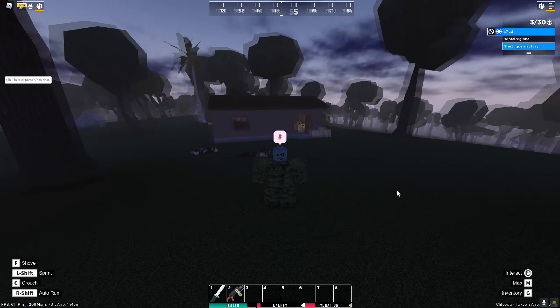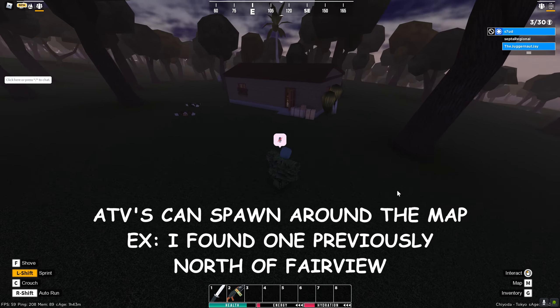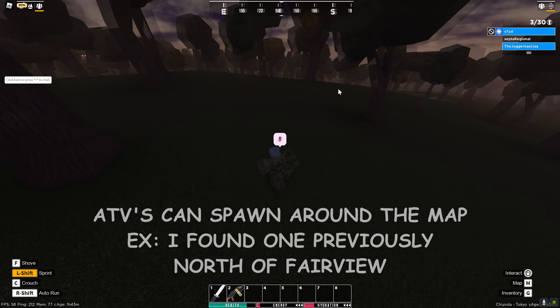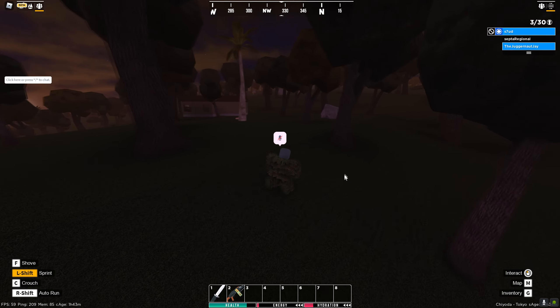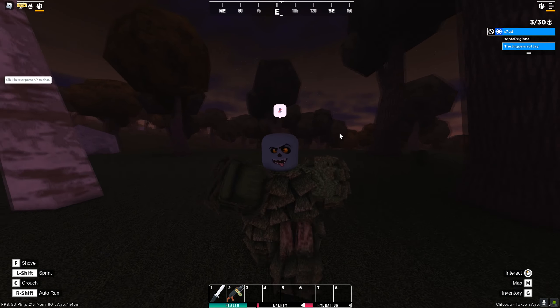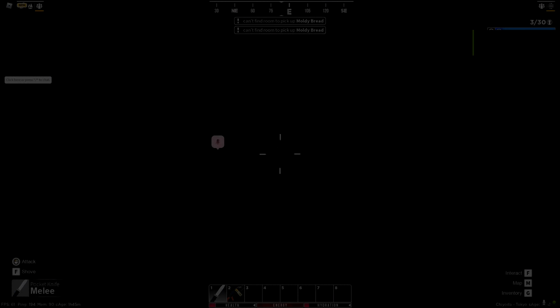Another thing that can spawn at Admiral's House is the Filtered AKS - it will spawn in an ATV around Admiral's House, which I'm not seeing. I think I've only seen an ATV one time and it was over by Fairview, so maybe it can spawn there too. Let's move on to the next location.